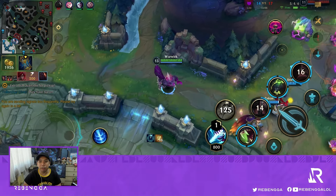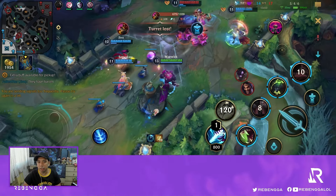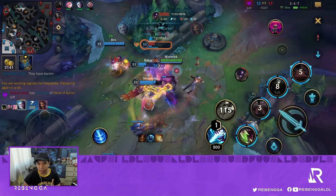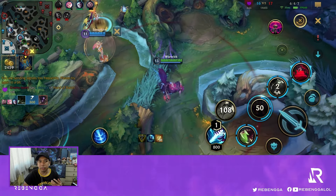Now they have Baron so we have to play defensively and wait for someone to get out of position. Our comp is actually good — Seraphine, Warwick, plus Rakan. This is what we needed to do earlier: with Rakan going in plus Seraphine ulti, we should be able to just burst anyone on their team.